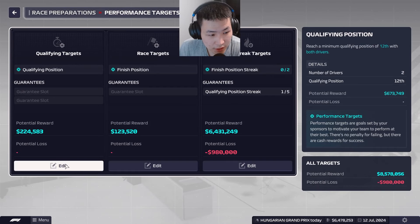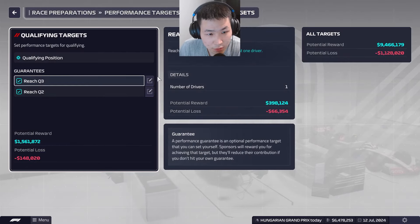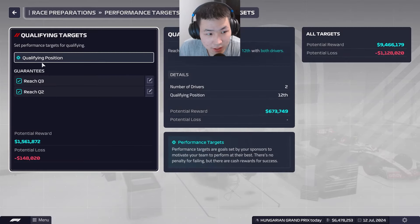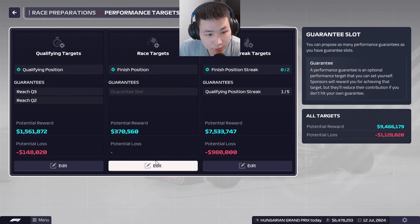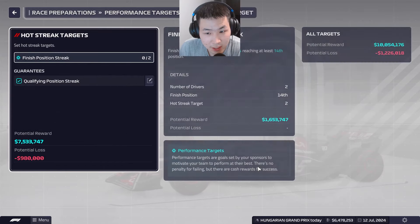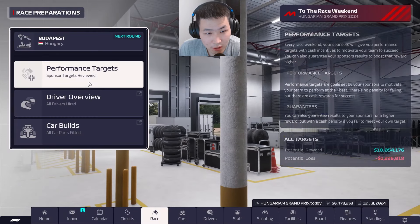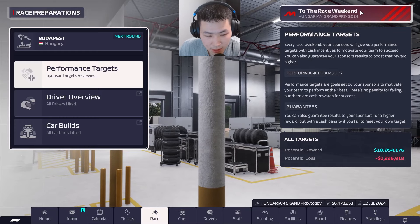It's time for the Hungarian Grand Prix. Hülkenberg's car is a little underperforming — we put in some older specs — so I think only Magnussen will have a good weekend. I think we can still meet all our guarantees, so let's head into the weekend.